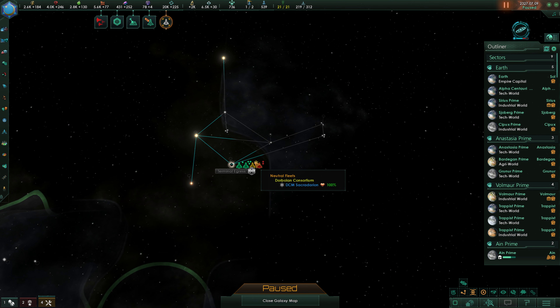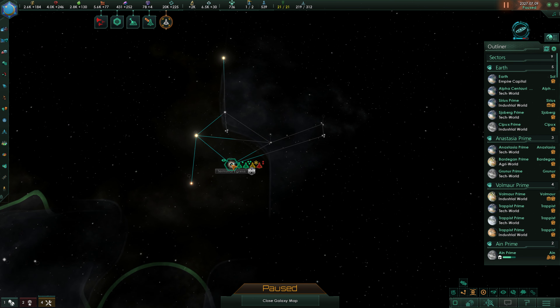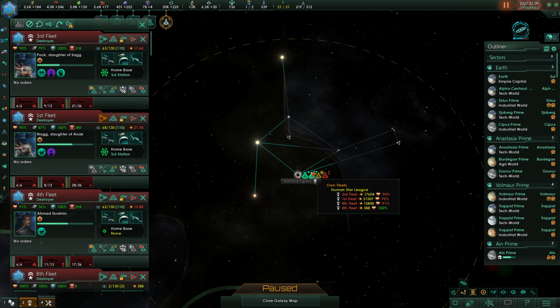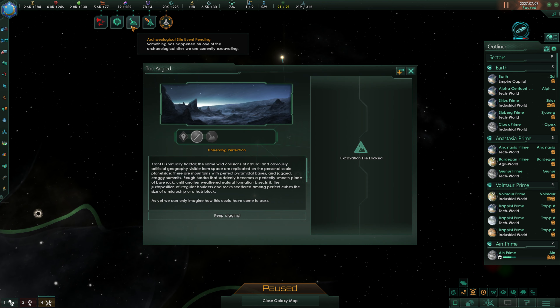Hello everybody and welcome back to Stellaris, where we are currently working on getting the L Cluster. I'm a little bit concerned about the Dorbaland Consortium being right here, but we need to get in here for sure. We need to start clearing this out and think about how we want to do that. I believe this is normally their base where they're spawning from. So what we really need is to take this system and this system, ideally with one fleet each. We're a little ways away from being able to do that, of course.